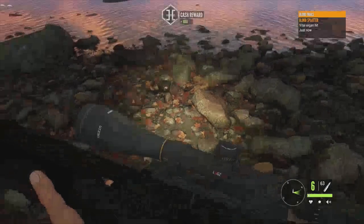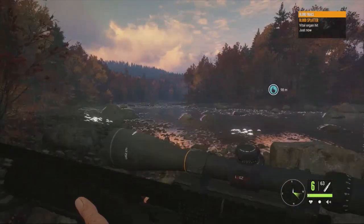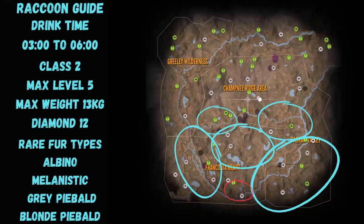That pretty much wraps up the hunting part of the guide — we got a diamond out of this hunt, which is absolutely insane. Now here's the New England Mountains raccoon map guide. I've put a red circle where we got our diamond today, and the blue circles represent where the zones are — they're all around the bottom of the map, none up top. Hope this video was helpful; if it was, remember to like, subscribe, and comment. See you on the next one!